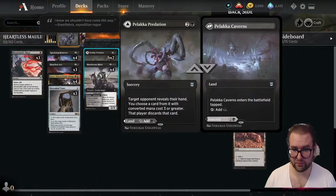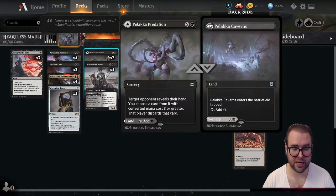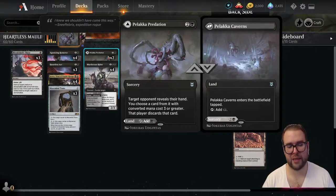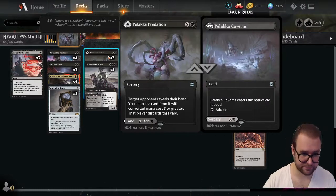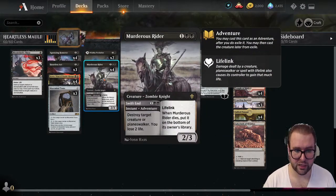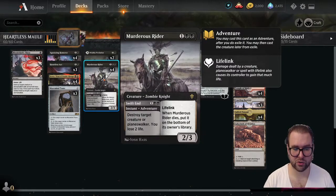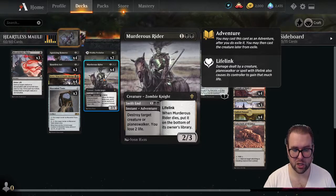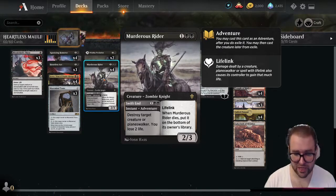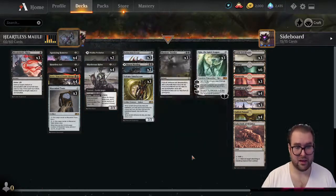On the three-drops, we have two copies of Pelakka Predation — a modal land. It can either enter tapped and produce black mana, or at sorcery speed, target opponent reveals their hand and you choose a card with converted mana cost three or greater for them to discard. We're also running the full playset of Murderous Rider. The adventure side, Swift End, at instant speed destroys target creature or planeswalker and you lose two life. The creature side is a two-three with lifelink that goes to the bottom of your library when it dies.